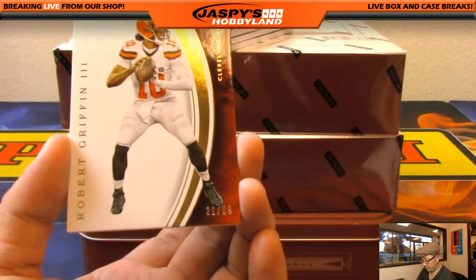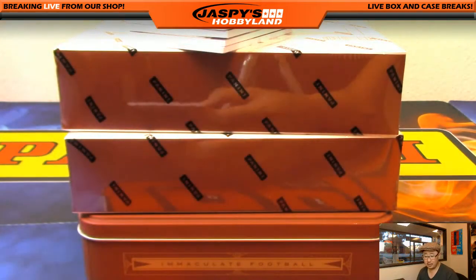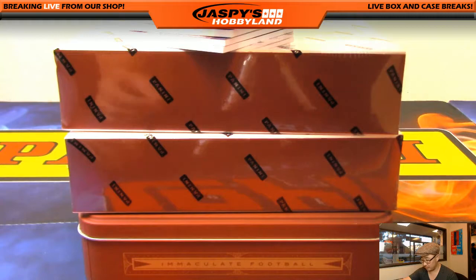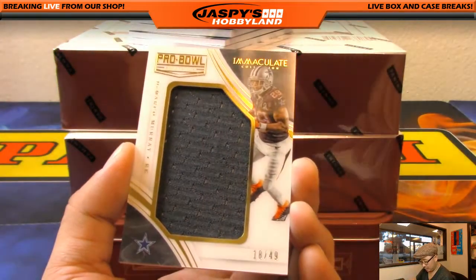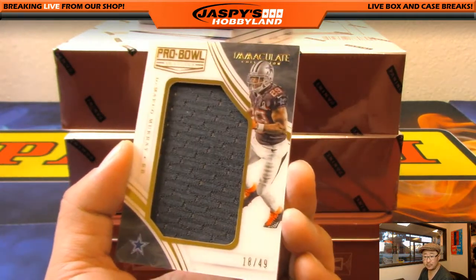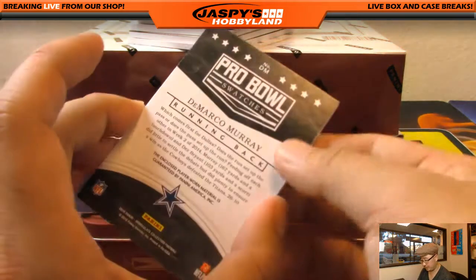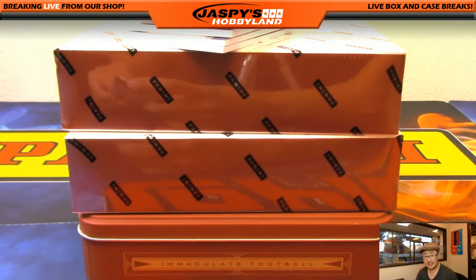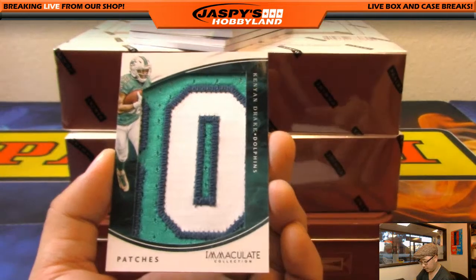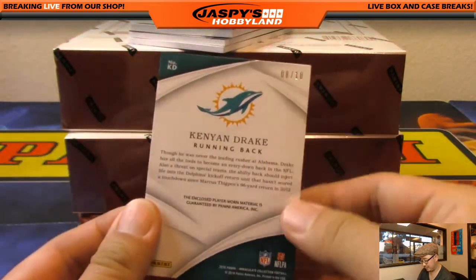We've got RG3 21 out of 99, Browns edition going to Jimmy Brandt. Also RG3 21 out of 99 — this is a Cowboys Pro Bowl edition, nice one for Dano. And nice Kenyon Drake for the Dolphins, 8 out of 10 on that — going to Armando. These might be jerseys that say 'rookie' on it, by the way.